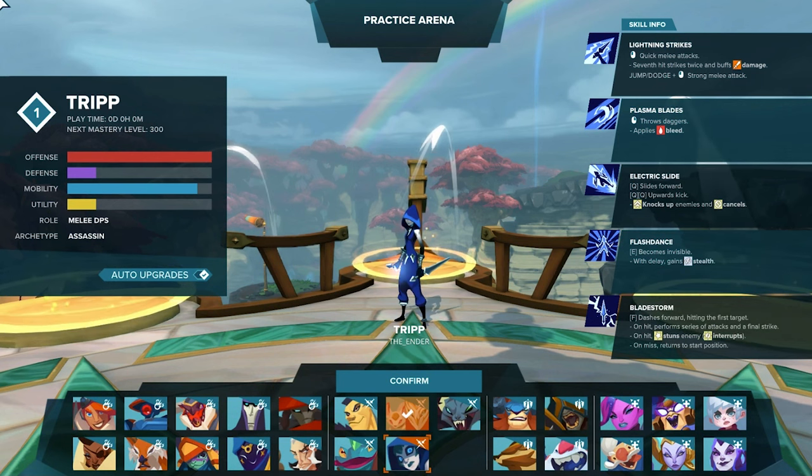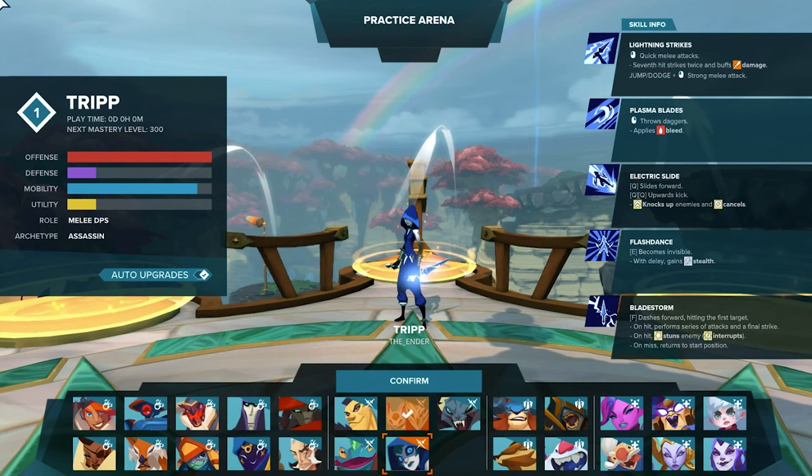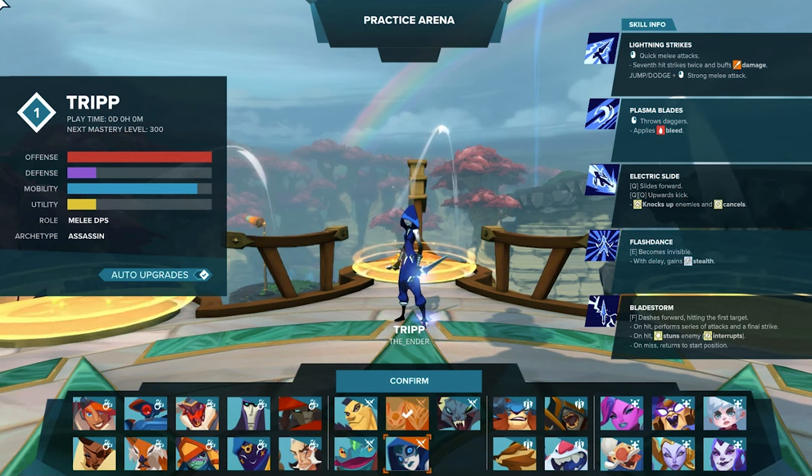The first character is going to be Trip. This is a pure melee DPS and oh my goodness, this is the absolute powerhouse when it comes to combos. We have the lightning strikes, the quick melee attacks — seven hit strikes twice and buffs damage. Jumping and dodging also has a kind of a function. We have plasma blades which apply bleed by throwing the daggers. Electric slide is something that is going to be very, very useful — it knocks up enemies and cancels them. Flashdance with delay gains stealth, and of course the ultimate move, the Playstorm.